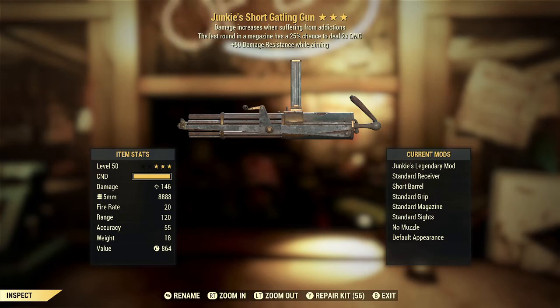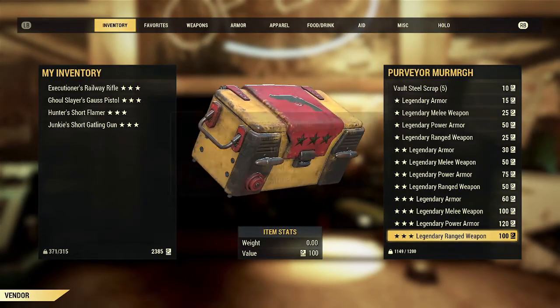The plus 50 damage resistance while aiming is not terrible, and the Gatling Gun is definitely the kind of weapon I would aim down sights a lot with. So getting some extra damage resistance while aiming is not something I'd complain about, but it's also not super exciting. Overall, this one is kind of mediocre.